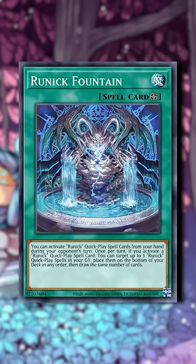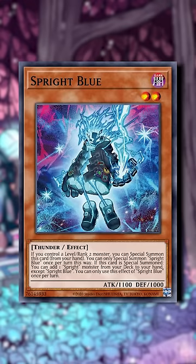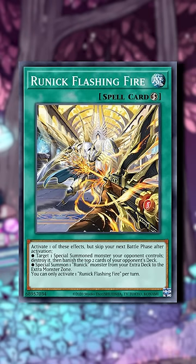Let me introduce you to Asian Persuasion's Runic Stun list. In the TCG, Runic has seen a ton of tops in builds ranging from fur hire to sprite, but in the OCG it's been used for one thing and one thing only: playing a glacially slow control game that ends in milling out your opponent. This strategy has seen a smattering of success in the TCG as well, but it largely died out — until this weekend.